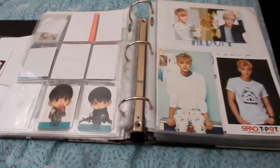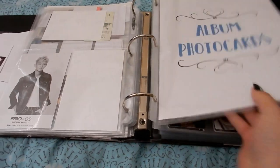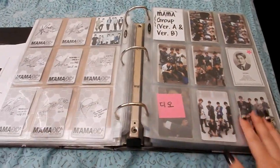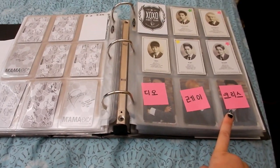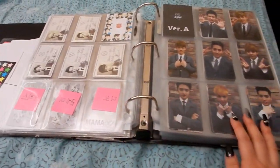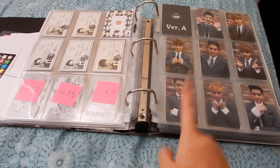Now we're going to the album photocards — these are official. For MAMA, I have the full set, MAMA version B, and the group cards. For XOXO I'm still missing D.O., Luhan, Kris, as well as Sehun and Luhan. I decided to redo the first half of my EXO collection, meaning MAMA version A and B.